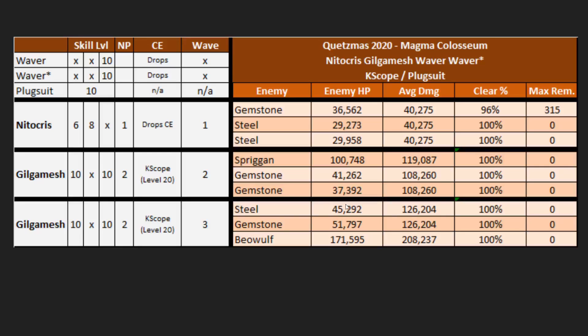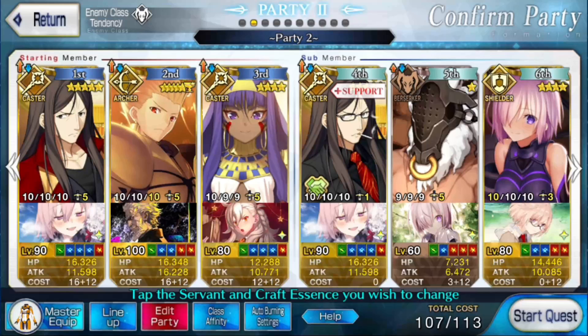For this comp, we're going to be using Gilgamesh — NP2 Gil required with only a normal Kscope. The downside is we have to use double Waver or Waver-Skadi; we cannot get away with Merlin because for that you would need a Super Scope. NP1 Nitocris is still quite capable of clearing the front wave. At NP2, Gil is really solid here as he has class advantage over Beowulf as well as trait advantage over the Spriggan — Earth/Man/Sky traits. This entire node should be relatively easy for him.